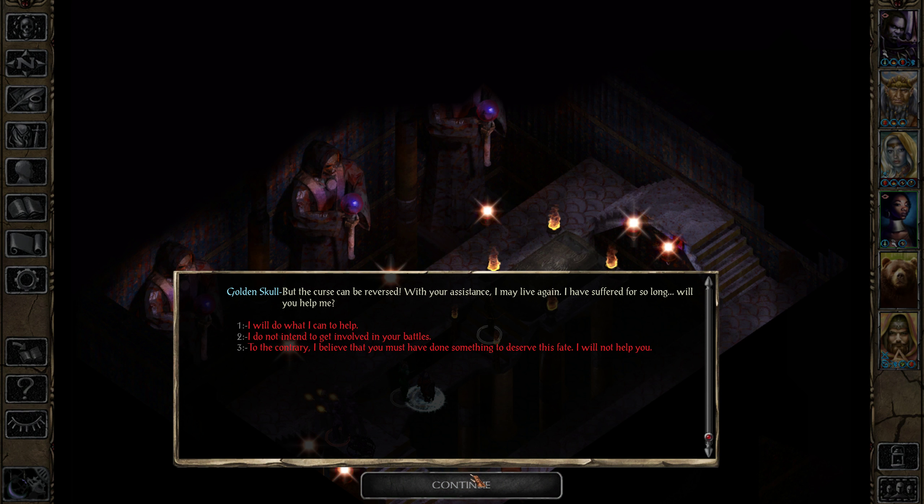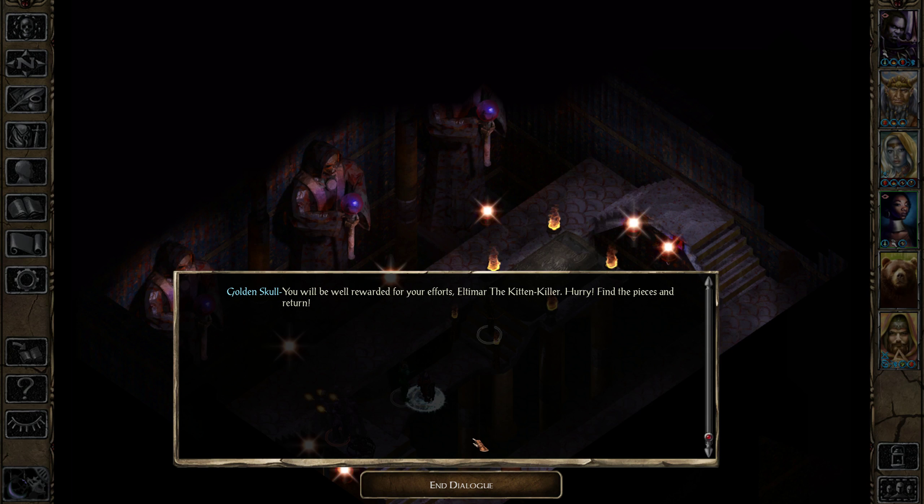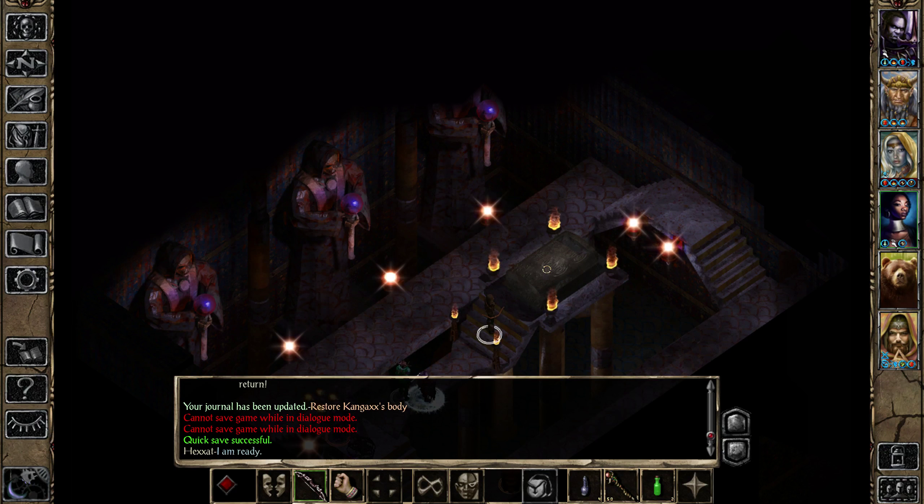We are now going to go rest really quickly and then we're going to go to the Kangax fight. It is arguably one of the harder fights in the game. But first we're going to go rest because our characters are pretty unhappy and all of them are tired. We'll stay in a nice room today. Actually, we should have done spells before we did that. Let me take a quick look here. There are a couple of spells we do want to have for certain.